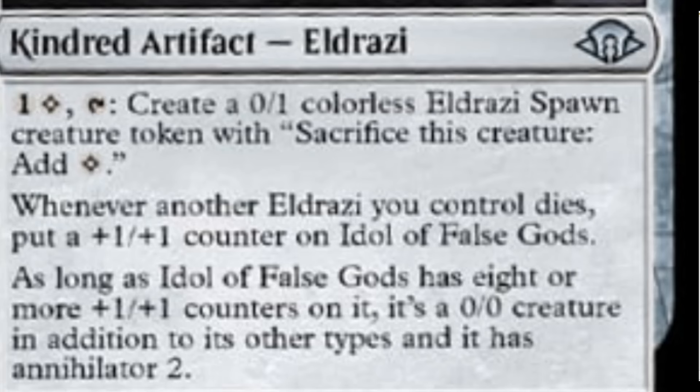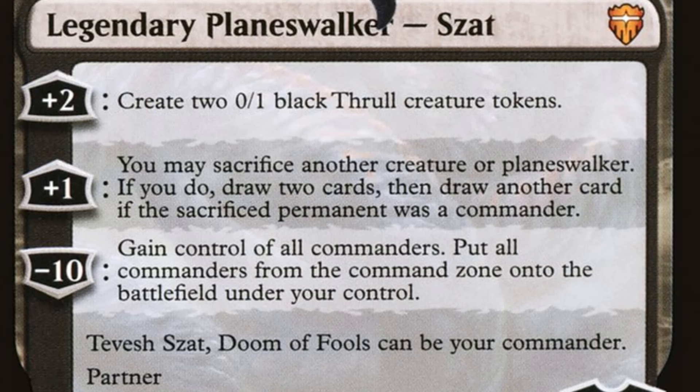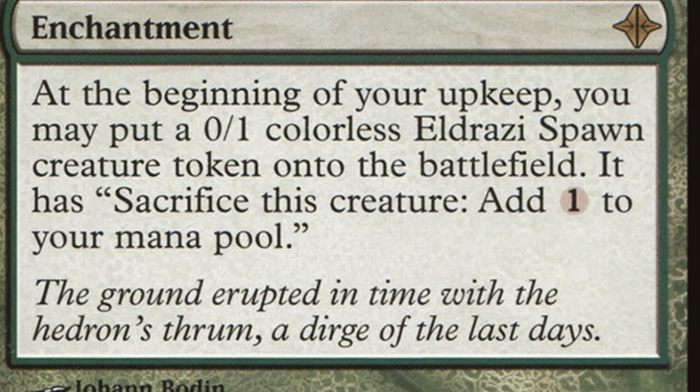Fatal Lore is offering you and the people at the table options — especially the opponent you're targeting — saying: what do you want to do here? You want to let me draw three cards? You're going to bury two of your creatures and draw three cards, and maybe that's exactly what they need. Token generation is so prevalent in Commander now that even cards like Tevesh Szat, an amazing Planeswalker who can be your commander and can partner, allows a plus-two option of creating two 0/1 Black Thralls. Cards like Awakening Zone give you more token creation and mana. The options available with Fatal Lore for a dollar — I don't know why it's not five or six bucks anymore.